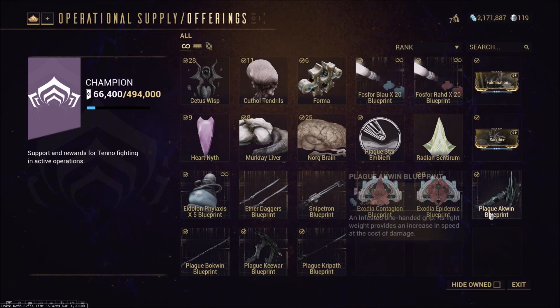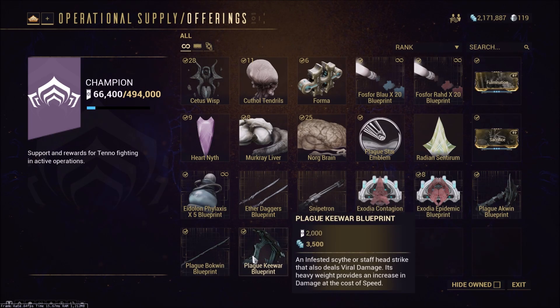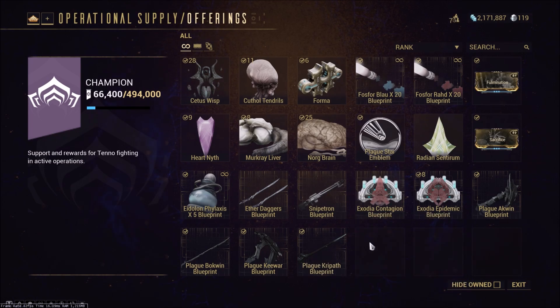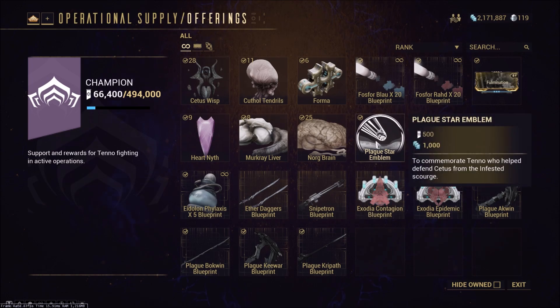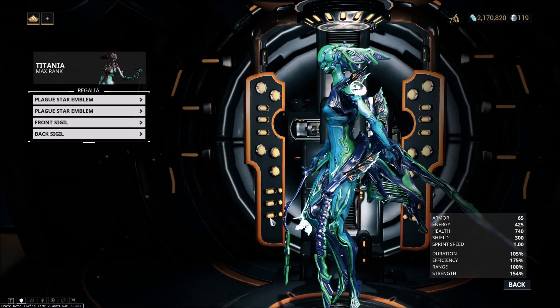Exodia Contagion used to be very good, but right now I don't really know a good use for it. Even still, I'd recommend picking up a set of 10 of these as well as the Exodia Epidemics, just to make a full set of 10 in case a rank 3 version becomes useful later. At the very least they're worth a good amount of Platinum. As for the Zaws, all those parts are good and you should be picking them up — you might not get another chance for about 6 months. They're some of the best Zaw parts. And there's also the Plague Star emblem if you like it.